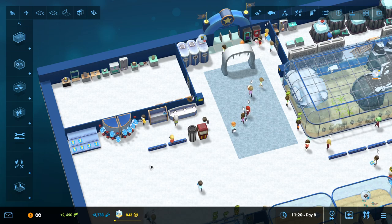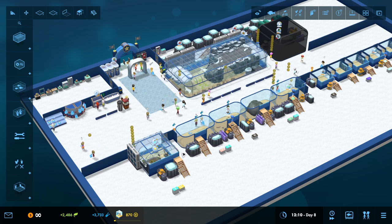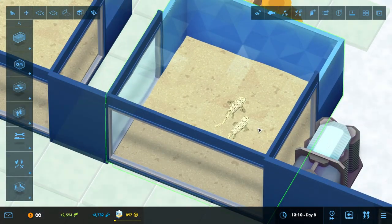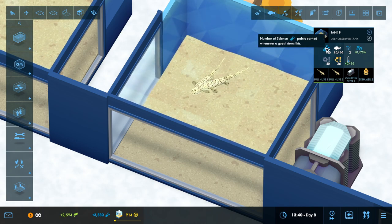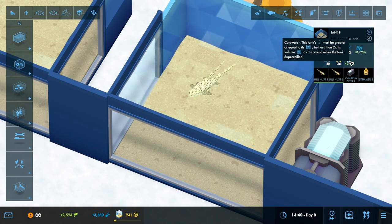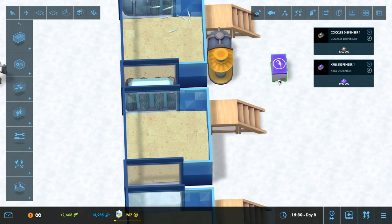I've been spending the last two or three hours messing around. This is a very crappy aquarium, but it actually takes quite a bit of time to do stuff like this because each animal needs specific things. Let's look at the basic stuff — for example, in tank number nine I've got a bull husk. It needs water quality to be at least 70% and cold water, so you have to chill the water for it to be happy. As long as you meet all its requirements, you can pretty much just let it go, but you will need to feed it. All fish require different kinds of feed, and you'll put down various dispensers so your staff can feed your fish.